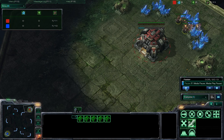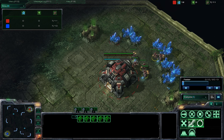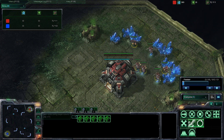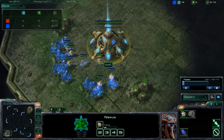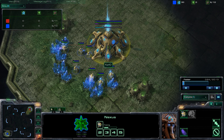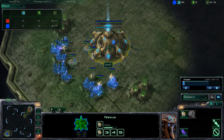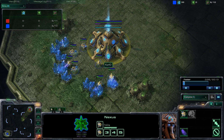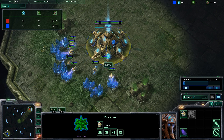Hello everyone and welcome to another Storycraft 2 casting tutorial for Terran players. I am your host HNN and for today's tutorial we do have a Protoss player. I'm going to show you guys my standard build against a Protoss player. My opponent is a Diamond Level League player with about 450 points, so he's a fairly decent Protoss player.